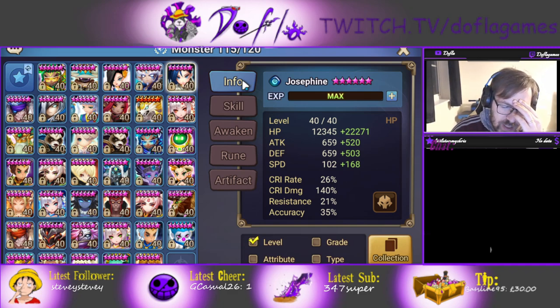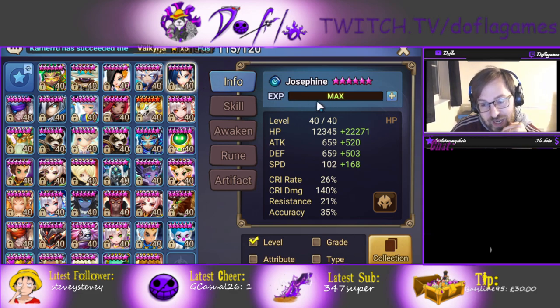It's Zibala. If you're off-wheel, Zibala just shuts her down because Zibala can freeze and also reset for one turn. So if you get reset on Josephine with Zibala, it's over. If there is no Zibala and she's off-wheel, it's over.